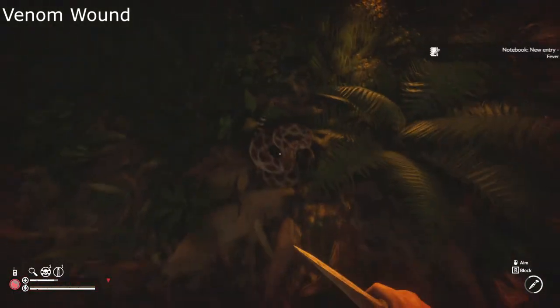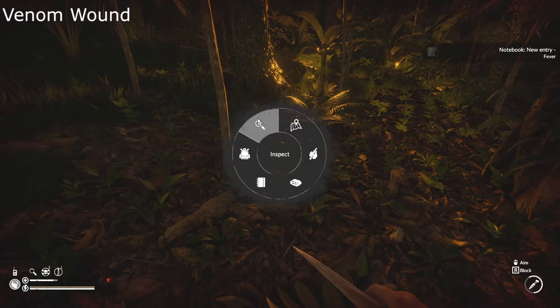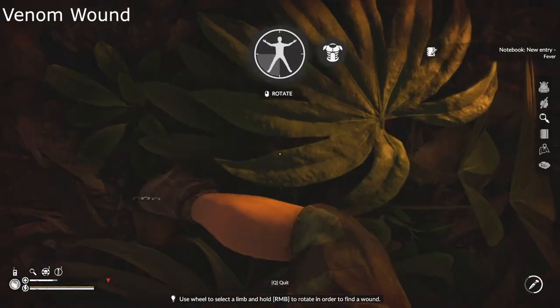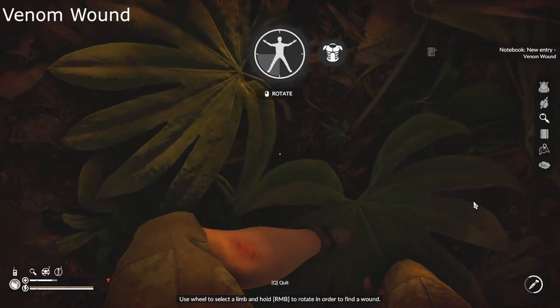A venom wound is an injury caused by a bite or a sting from a venomous animal. In Green Hell, that will mainly be a rattlesnake, but you can also get poison from a frog and a spider. A venom wound will decrease health and stamina, and you will catch a fever.